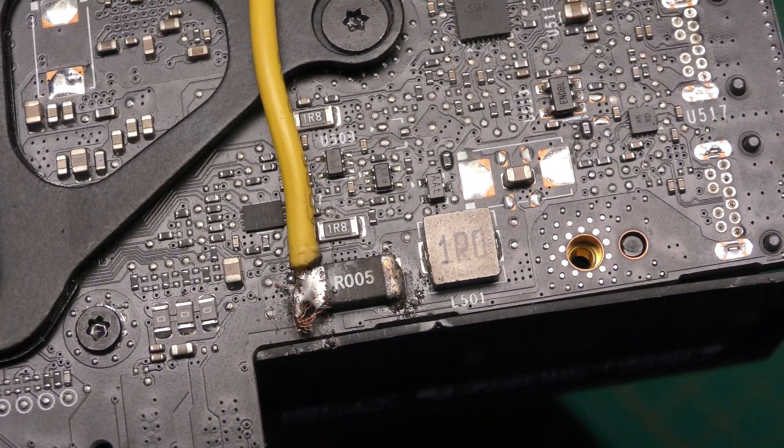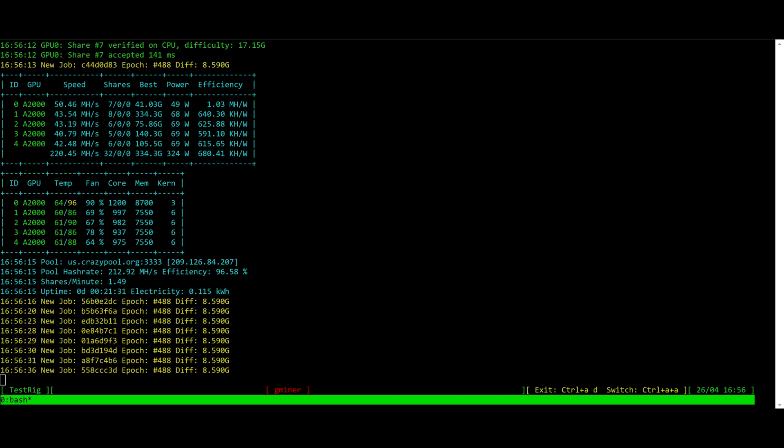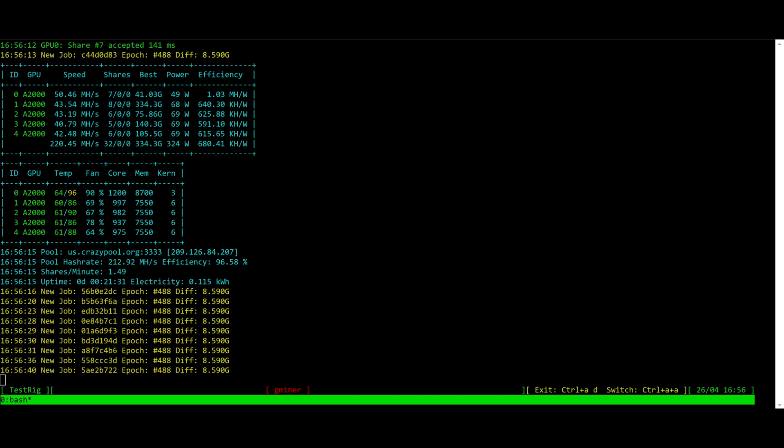This is how it looks like. For testing I'm using iVOS with Gminer, and it's been running for a couple of minutes. You can see GPU 0 has reached 50 megahash.